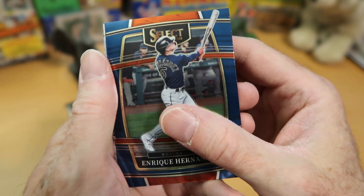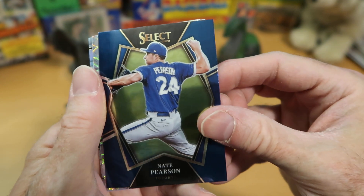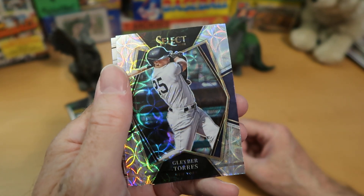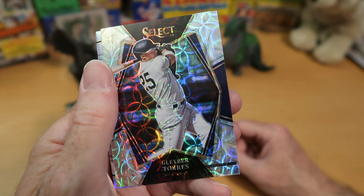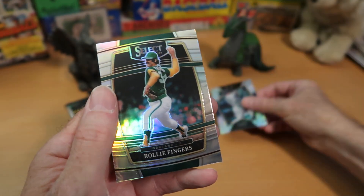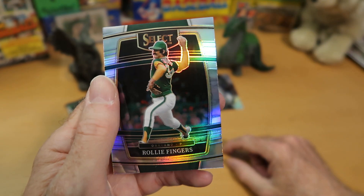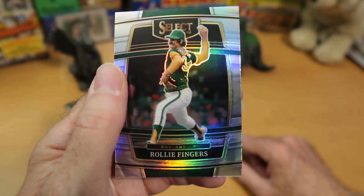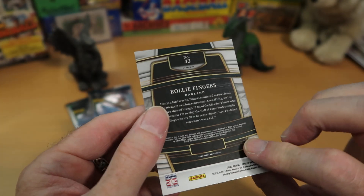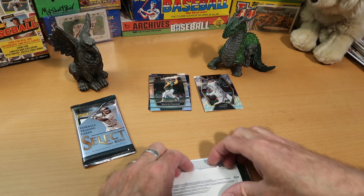This is Enrique Hernandez for the Red Sox. Nate Pearson there with the Blue Jays — pretty card. I like the color match border. And there we get something cool — that is Glieber Torres, and I think that is one of these scope parallels that are exclusive to the blaster box product. They're very pretty; you can kind of see them reflecting the light. Put that in its own stack. And there's Rollie Fingers — I like that card a lot. That's a really nice color match green for him. Always a fan favorite, which he was for me. If Joe needs it, he can have it, but if not, I'll keep that one in the PC for sure.